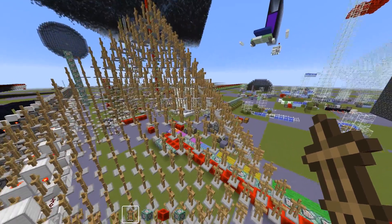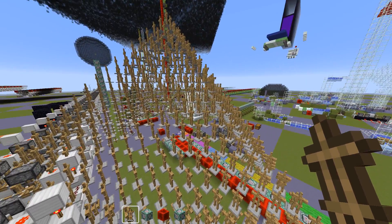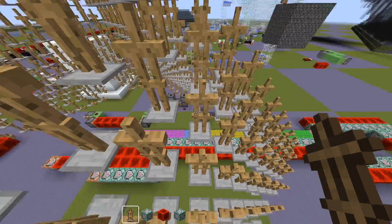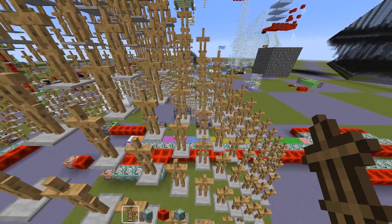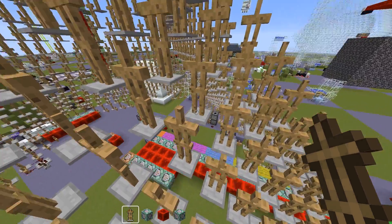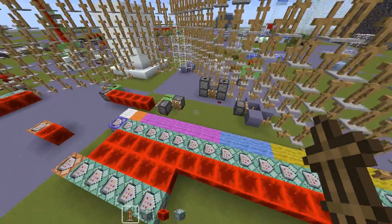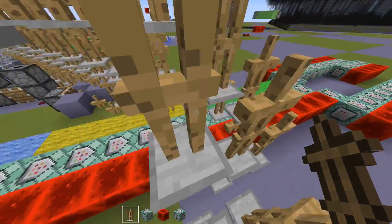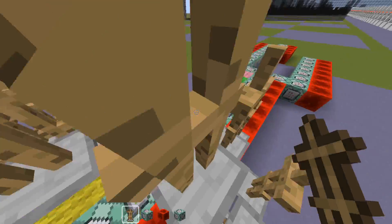That's maybe an interesting thing to add — you just saw them moving. That's a client-side glitch. They were all in their correct position on the server the whole time, but for the client the teleport was not transmitted correctly. There was some desync because there are so many TPs after each other. There's probably an easier way than what I'm doing here, but it works.